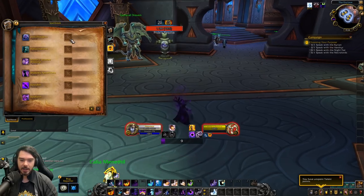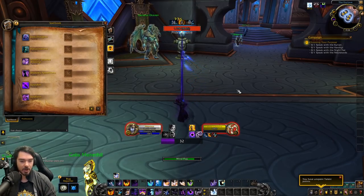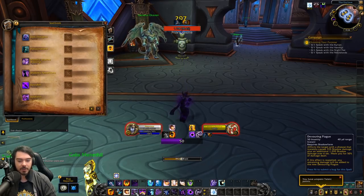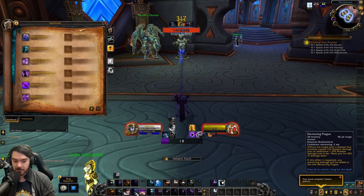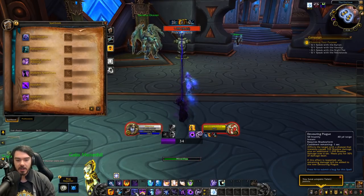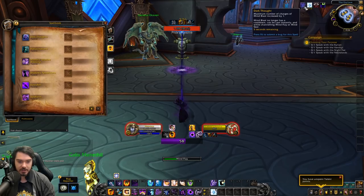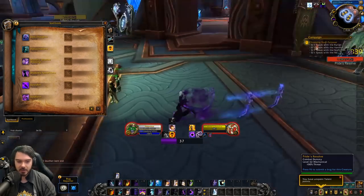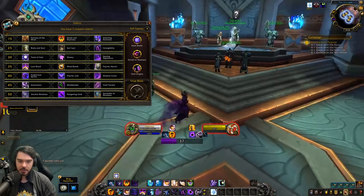We'll use Mind Blast on cooldown to see if we get a proc. There we go — we get one of our Dark Thoughts and you can see it lasts for 10 seconds now, which is really cool. We can still use it to cast Mind Blast while channeling. I kind of like the Dark Thoughts change — I think it's a bit more intuitive.